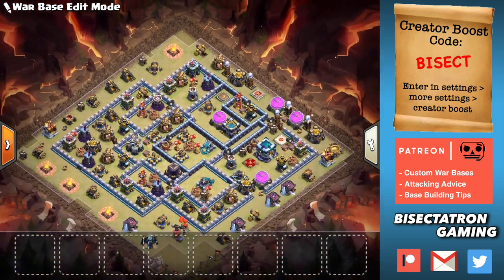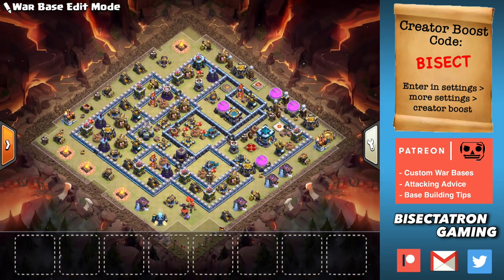This applies to any town hall level where you have the Inferno Tower, but especially town hall 12 and 13 where you have three Inferno Towers plus the town hall, meaning the Inferno Tower itself is not as important of a building relative to all the other defensive power that you have. It frees you up to do this with an Inferno Tower.